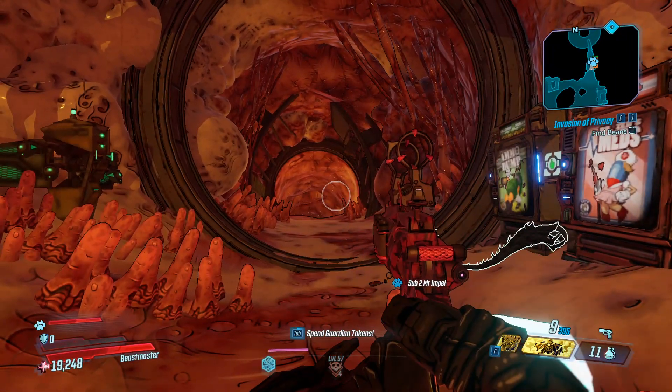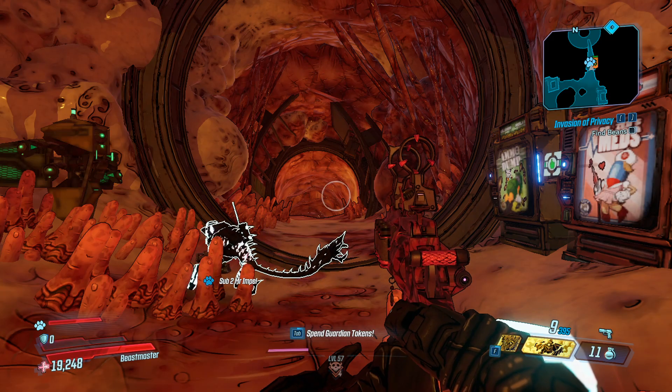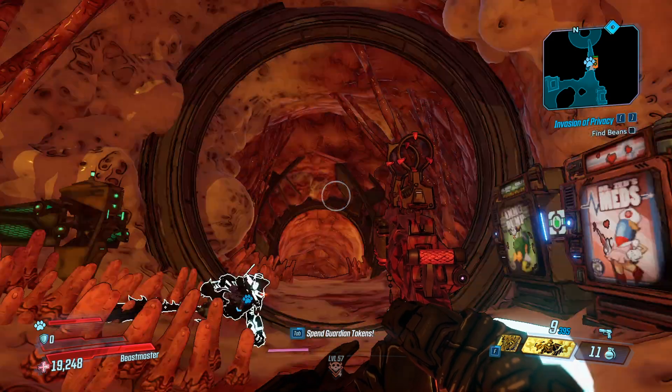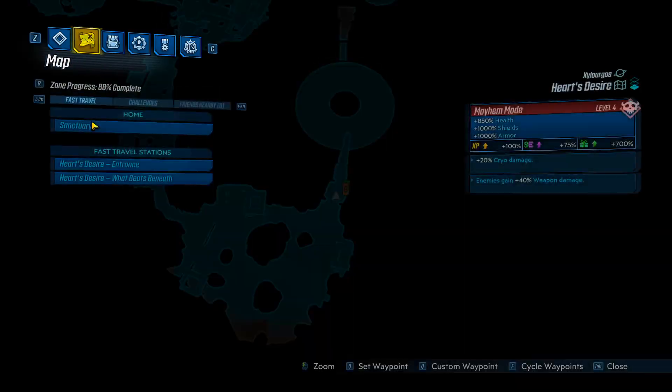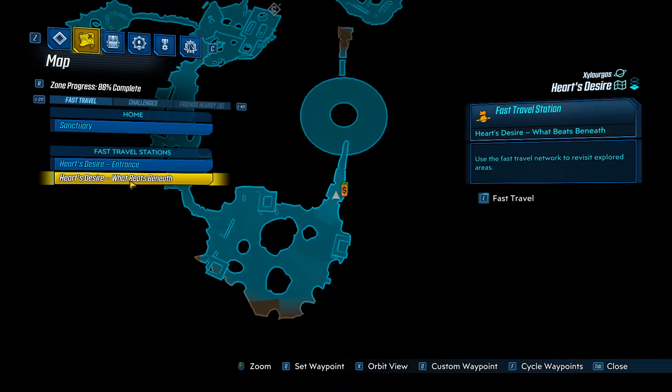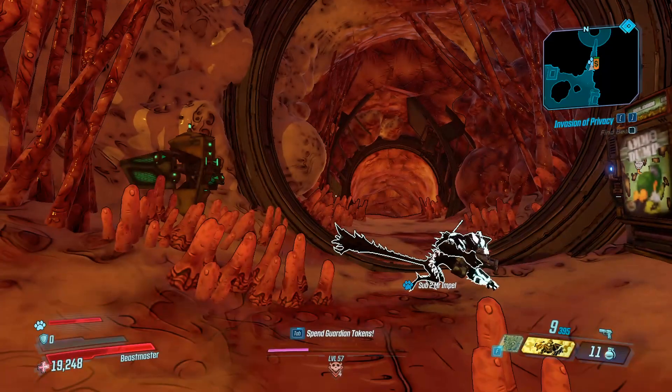What's up guys, I'm Pelliar, and this is crazy — this just in, this is the new and best way to farm for class mods in this DLC, the Hammerlock DLC. Make your way down here at Heart's Desire, teleport to 'What Beats Beneath', right before the last boss fight here.